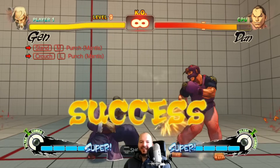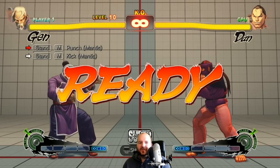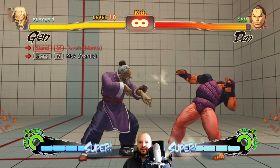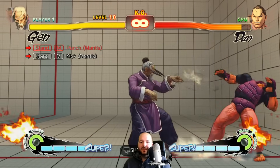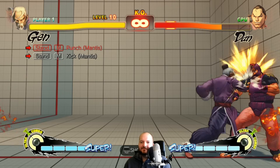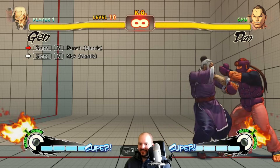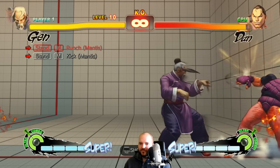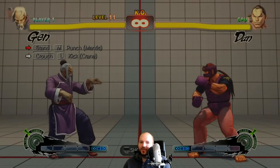Well thank god they're telling me the stance here. This move is also low key his best move — it's the same close and far, unlike most characters where there's a close and far version. He could cancel this into 100 hand slap — that's the pro maneuver. I keep switching to crane accidentally.